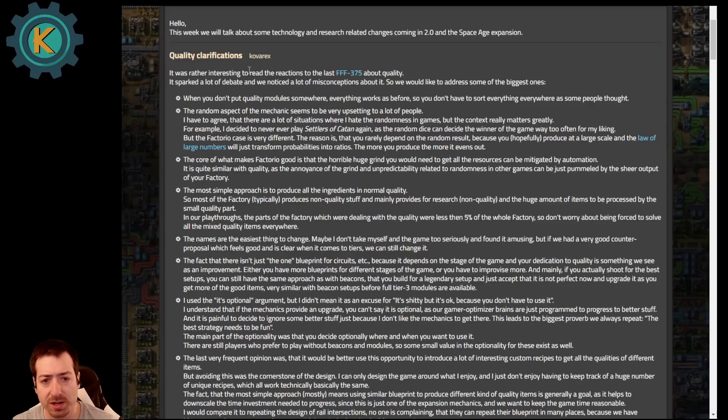I'm not going to read every word. I am going to go a little bit more piece by piece this time because it's newer news and I've only read it once through myself. So we're going to at least skim through every little piece. They start off by saying they noticed a lot of misconceptions about the quality mechanic and they're going to address some of the biggest ones. One of them is that if you don't put quality modules anywhere, everything's the same.